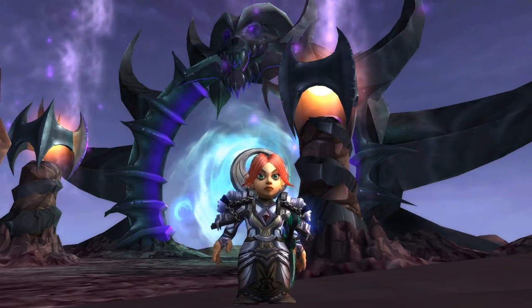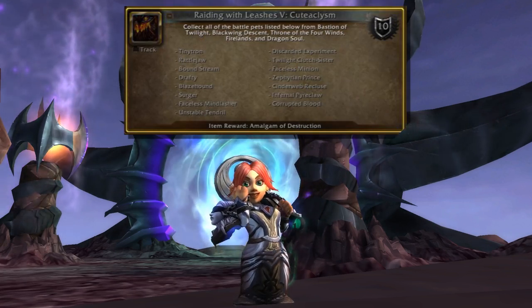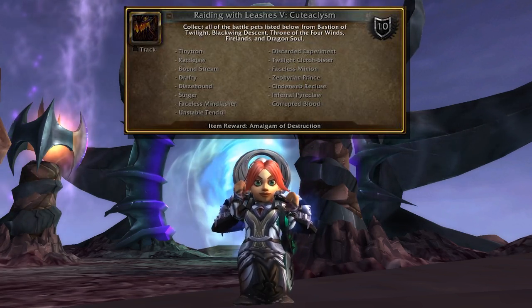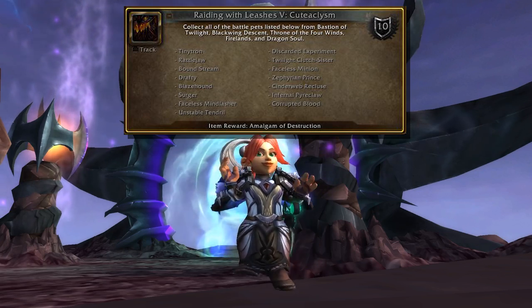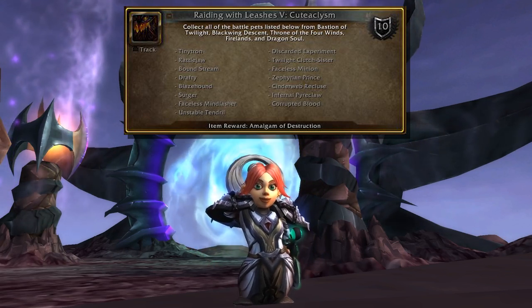Hi! I'm Hazel and this is a look at the new Raiding with Leashes achievement coming in patch 7.3, Cuticlism. We've got 15 new pets to nab from Cata Raids and a bonus pet for collecting them all. This is a quick peek at what the pets look like and which bosses you'll need to farm to get them all.